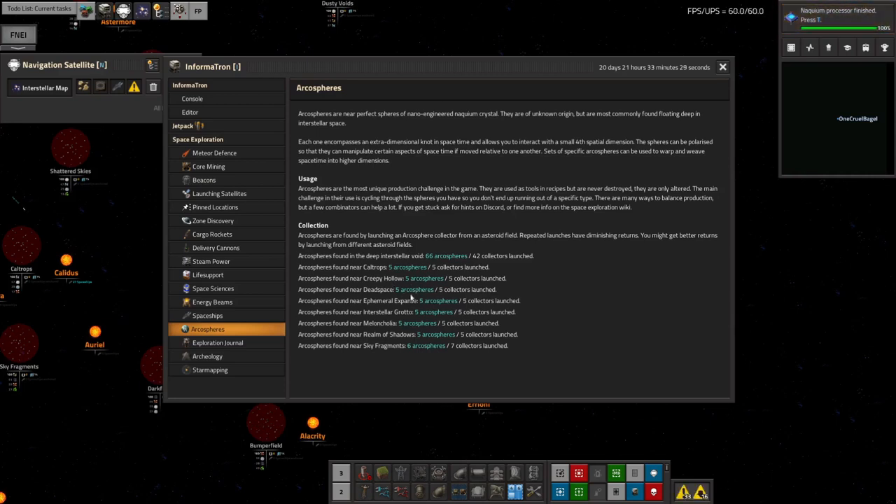So I got 15 from those, and this fits into what I've been saying before: when you go out to a new deep space asteroid field and launch some Archa Spheres, the first five will come back and they seem to be more or less guaranteed to produce an Archa Sphere. The sixth one didn't, and the seventh one did, so at that point it starts to get a little bit iffy, but the first five have so far every single time produced one Archa Sphere each.